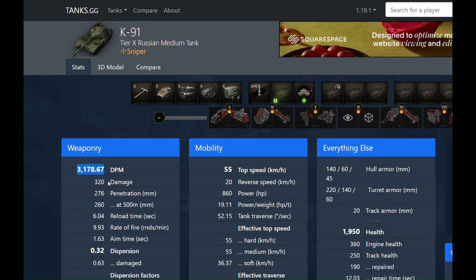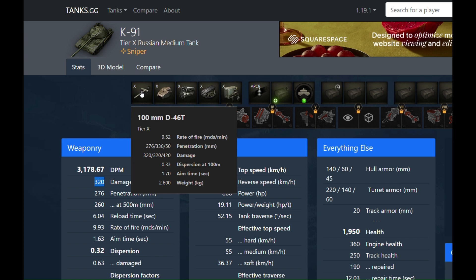You're not trading like the 430U can, or like the Chinese mediums — you don't have a ton of alpha. 320 is actually almost bottom of the class. But the reload time on this tank is so comical that it can just perma-track everything. The six-second reload stock is one of the fastest reloads on a 100mm gun in the game — I think it is the fastest.